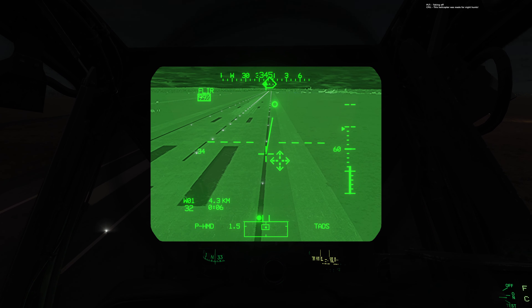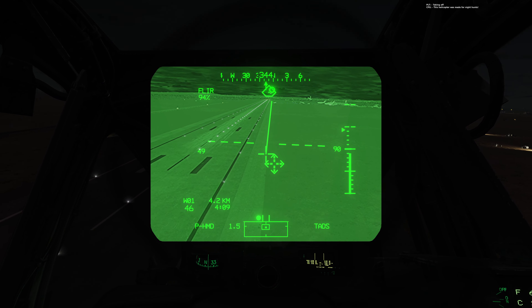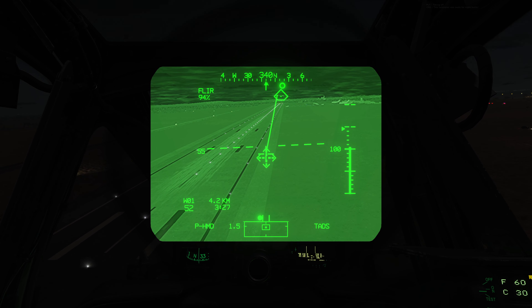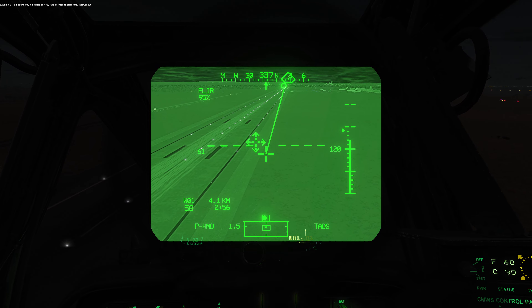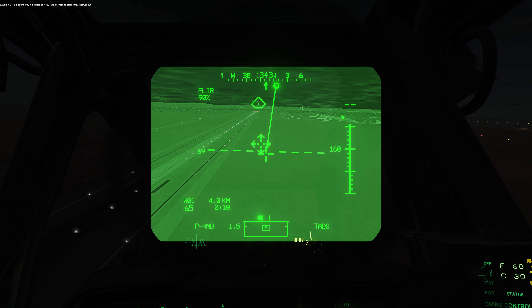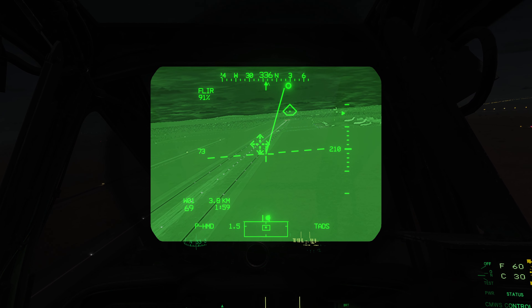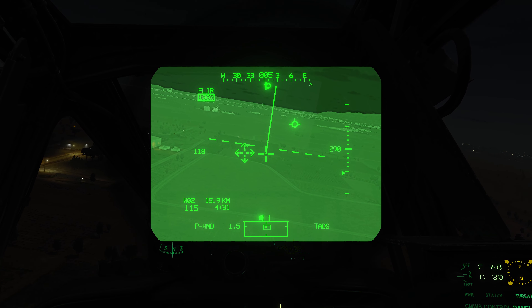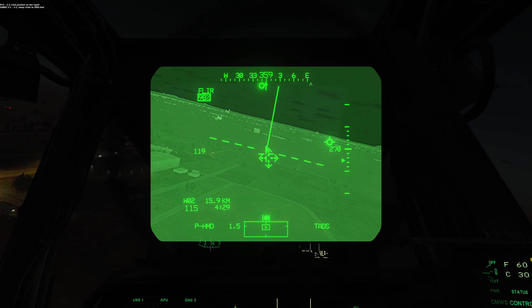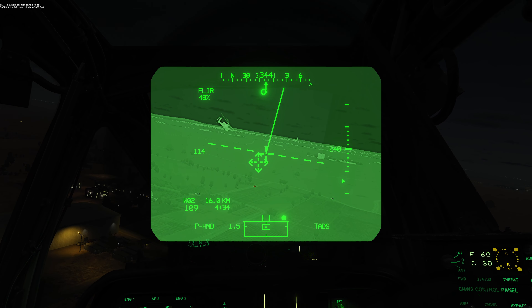Taking off. This helicopter was made for 9 tons. 3-1 taking off. 3-2, circle to 8.1. Take up position to starboard, interval 300. 3-2, hold position on the right. 3-2, steep climb to 5000 feet.